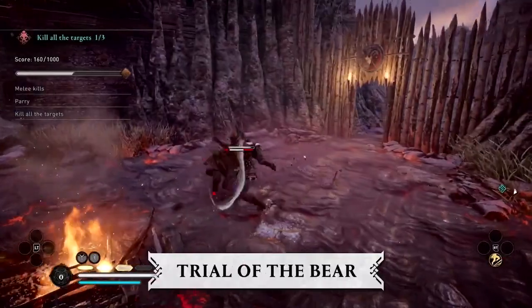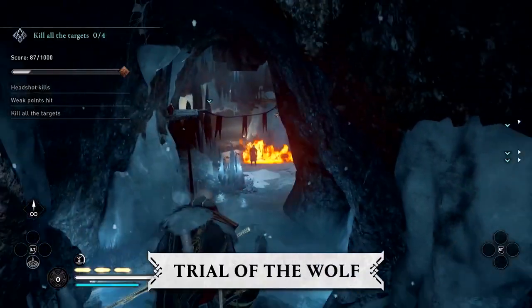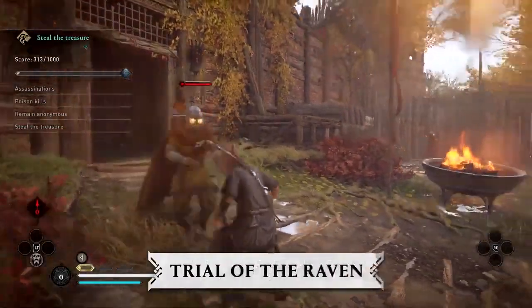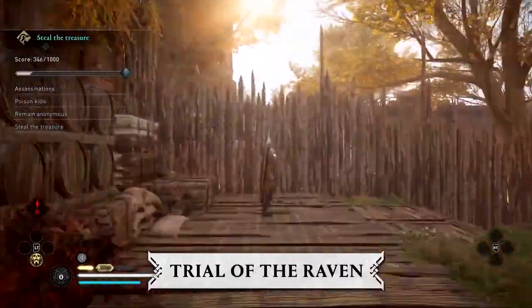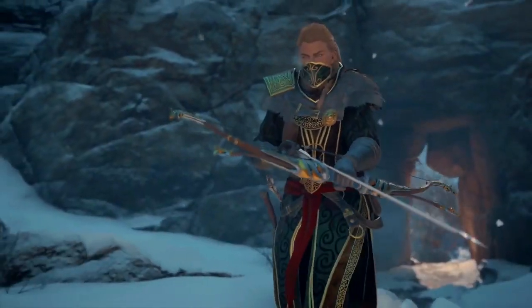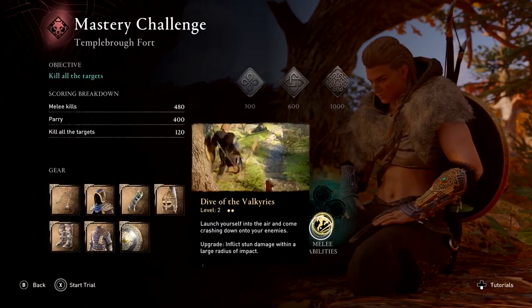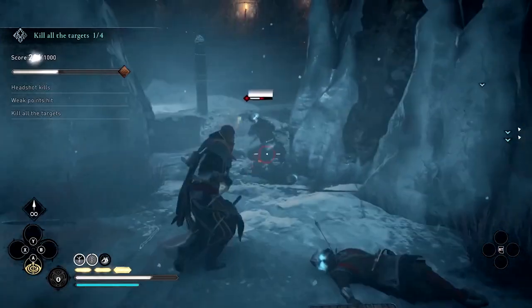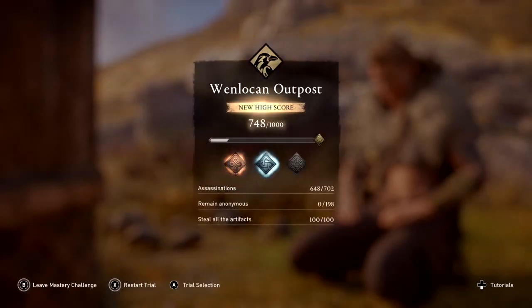Trial of the Bear: test your strength in combat challenges. Trial of the Wolf: test your marksmanship in range challenges. Trial of the Raven: test your guile in stealth challenges. Unlock unique rewards that will both show your mastery and give you more options in combat. Numerous shrines are hidden in the world, each home to three trials.